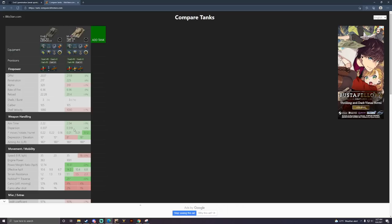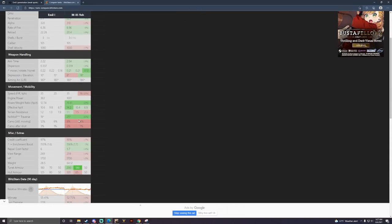Overall, the M3O is way more accurate than the Emil 1, and it's got more DPM and penetration, basically making the vehicle flat-out better on the gun. The mobility of this tank is exactly the same as the Emil 1, a little bit slower in reverse but not bad. It's got about a 25% better power-to-weight ratio, which is amazing when you think about it.